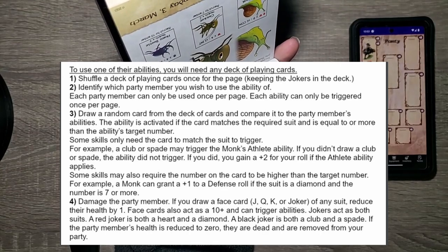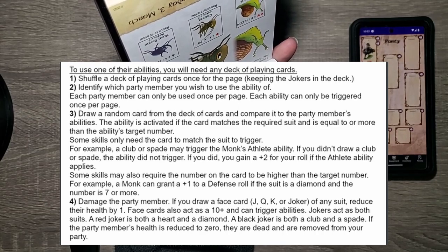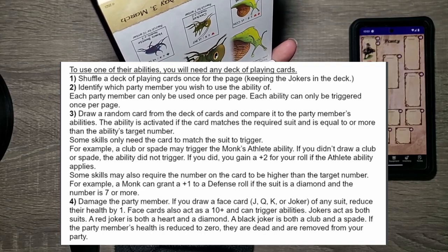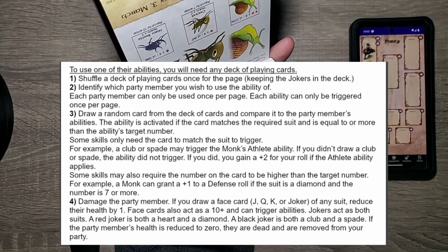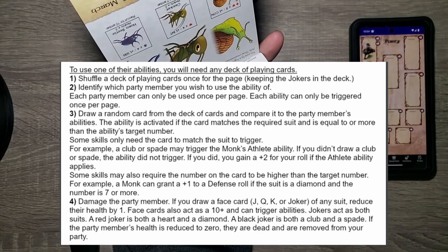The ability is activated if the card matches the required suit and is equal to or more than the ability's target number. Some skills only need the card to match the suit to trigger. For example, a club or spade may trigger a monk's athlete ability — if you didn't draw a club or spade, the ability did not trigger; if you did, you gain plus 2 to your roll. Some skills may also require the number on the card to be higher than the target number — for example, a monk can grant plus 1 to defense roll if the suit is diamond and the number is 7 or more. If you draw a face card of jack, queen, king, or joker of any suit, you reduce their health by 1. Face cards also act as a 10-plus and can trigger abilities. Jokers act as both suits: a red joker is both a heart and a diamond, and a black joker is both a club and a spade. If the party member's health is reduced to 0, they are dead and are removed from your party.